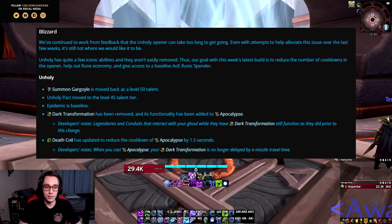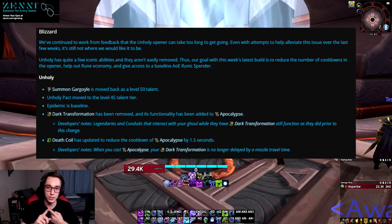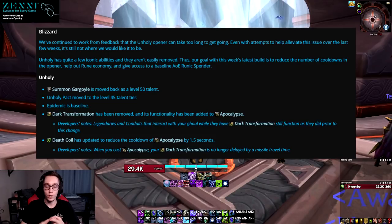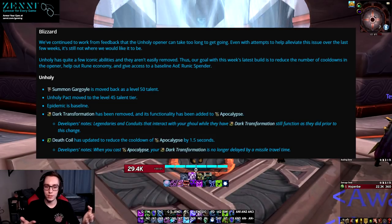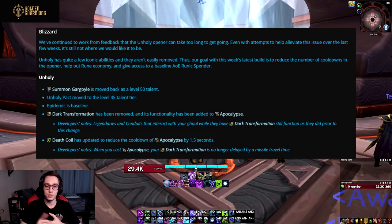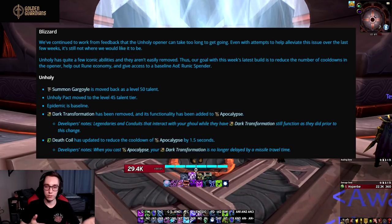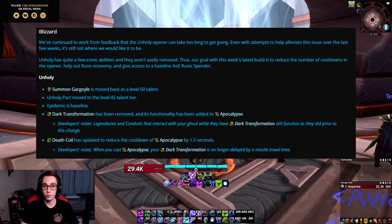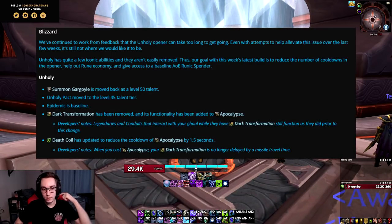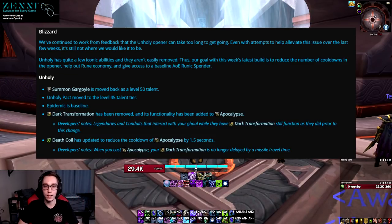I honestly don't think that Unholy Pact fits into this talent row. We have Pestilence and Defile — both focused around Death and Decay — one synergizes well with wounds, the other is more stats and damage that synergizes really well with the Night Fae ability, and then we have Unholy Pact. On AoE it's still probably going to be the best one just because it's pretty much the only purely AoE talent in this tier, so you're going to pick it, but I don't think it fits well into this row.